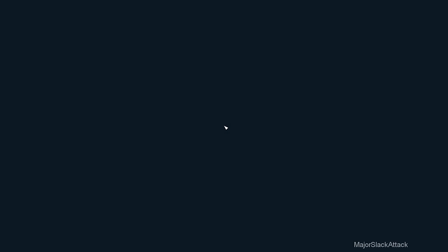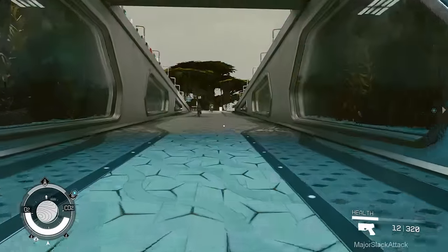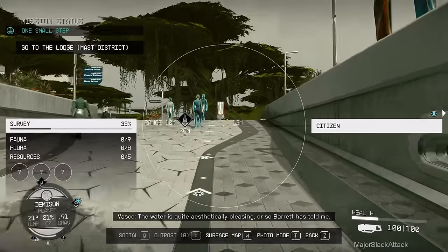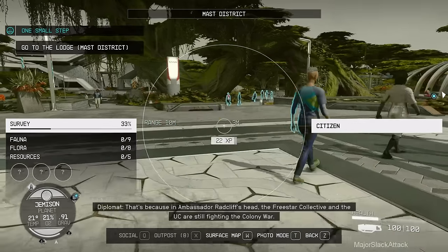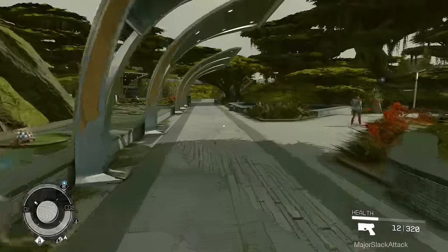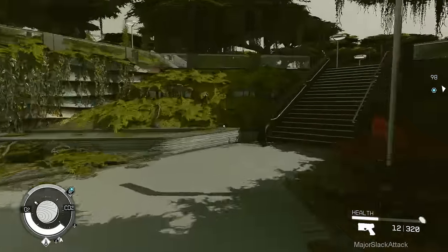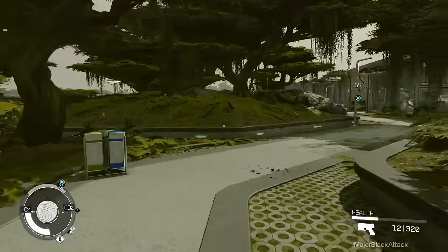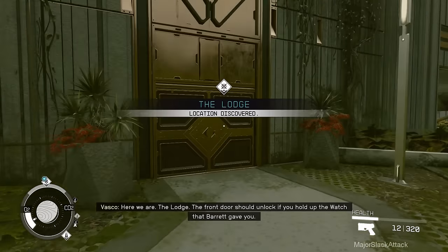How much money do we have? Twelve thousand - that's just about right. Okay, straight up the ramp and we're going to cut to the right. The water is quite aesthetically pleasing. New Atlantis relies on advanced hydro-electrics for most of its power. Follow the magic arrows - and there is the lodge.